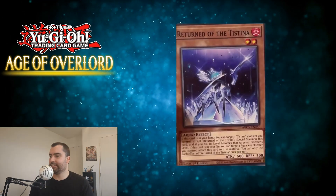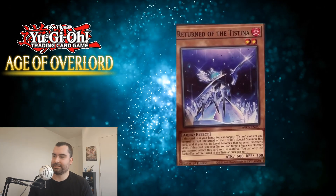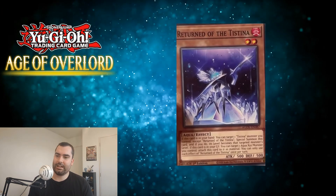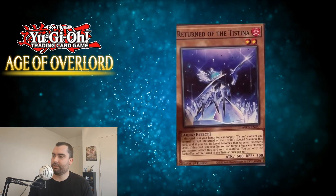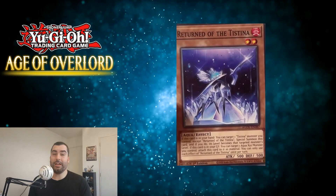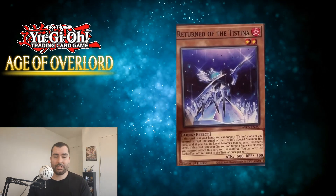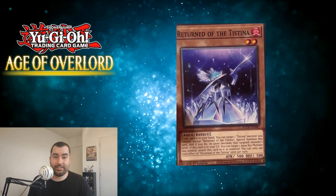Next up we have Returned of the Testina. If this card is in your hand, you can target one Testina monster you control except Returned of the Testina, special summon this card, and if you do, its level becomes the targeted monster's level. If this card is in your graveyard, you can target one Aqua Xyz monster you control and attach this card to it as material. So it's an extender, and if you have an Xyz monster on the field while this is in your graveyard, you can use it as a material — hinting at an Xyz monster.